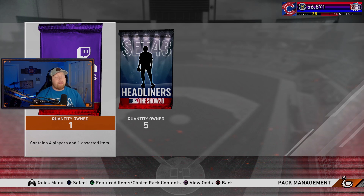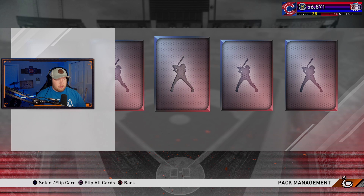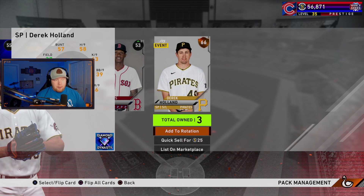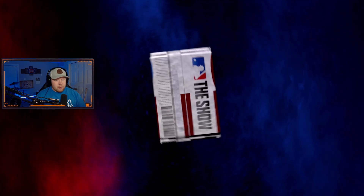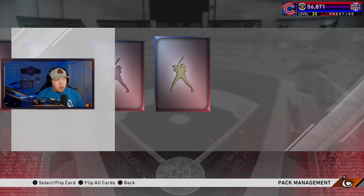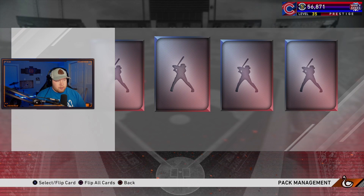We have our five headliner packs — we're going for Joey Bart. We also got a Twitch drops pack, so we'll do that first as a warm-up. Got our boy Derek Holland. Alright, the five headliner packs — let's go. Show me a Joey Bart. Come on baby — that's Kepler.